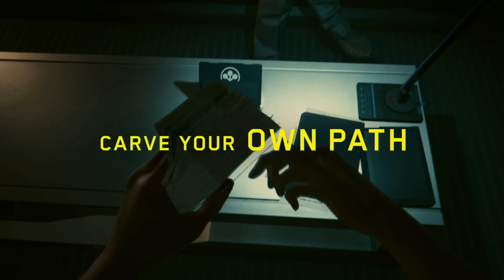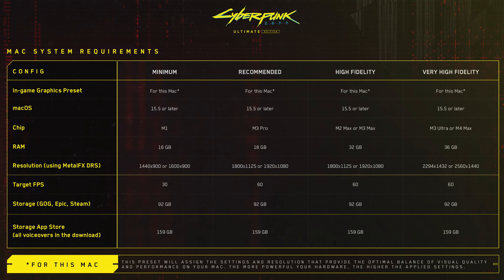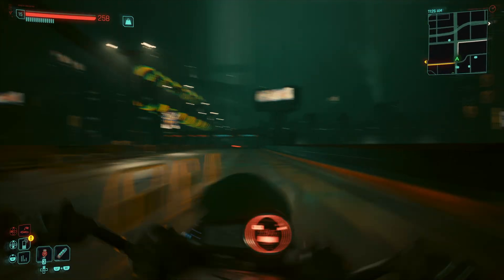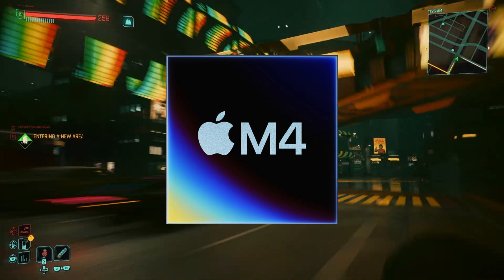But even if you do have an M series chip, here's the catch: you need at least 16 gigabytes of unified memory and macOS Sequoia 15.5 or later. Anything less isn't supported. The base models of the M1, M2, and M3 Air only have 8 gigabytes of memory, but the M4 Air finally fixed this with 16 gigabytes for the base model.